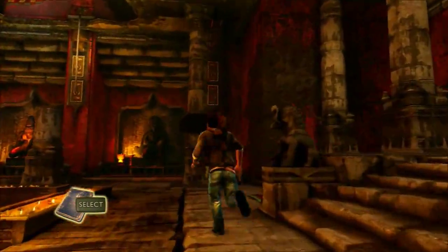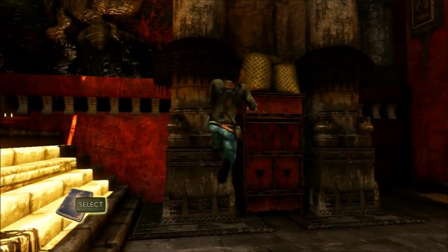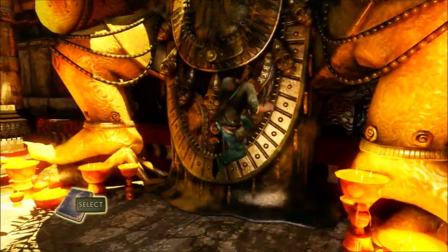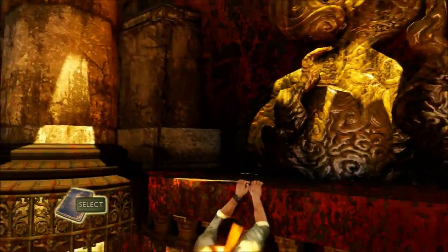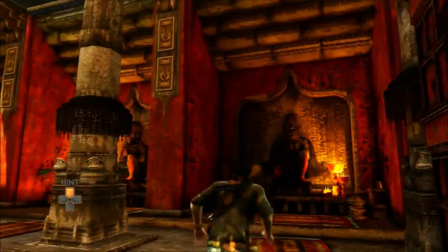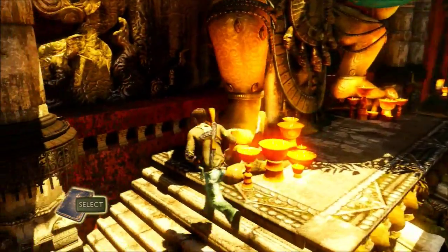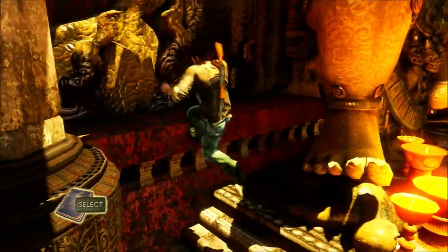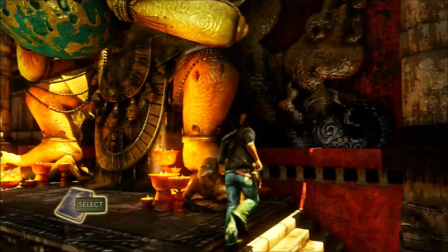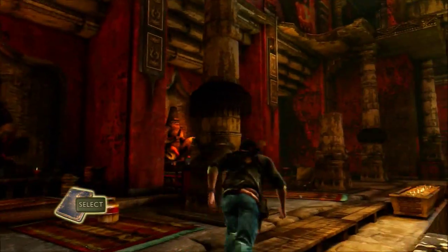The bottom left might be pointed straight out or something. I'm guessing we have to make the picture identical to the drawing — it's been changed up a bit. We have to figure out how to climb up there. Can I climb up right here? No — we can climb up over here though... no we can't. Where can we climb up seriously?